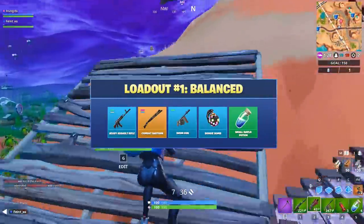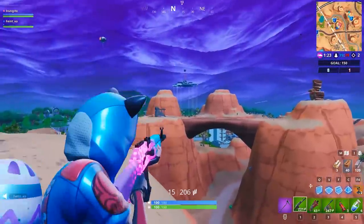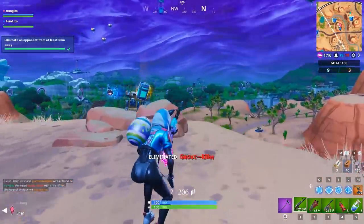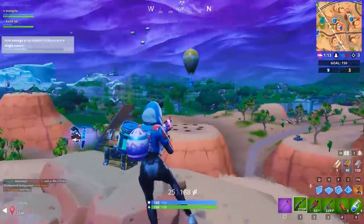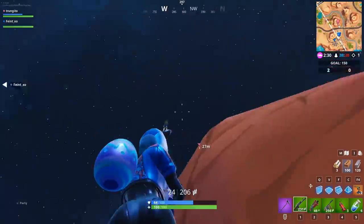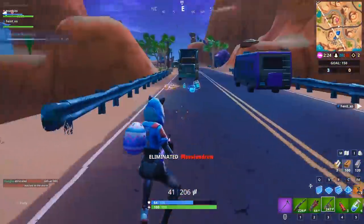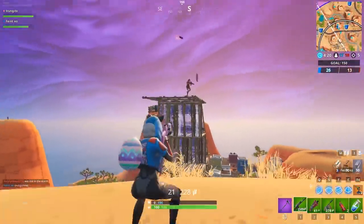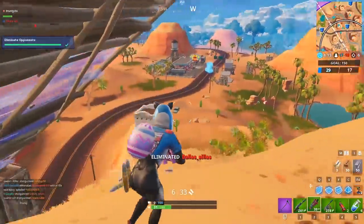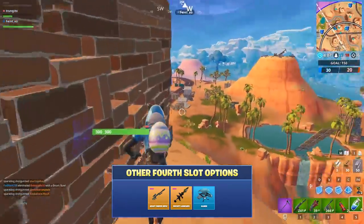This first loadout is one of the most effective because of how each weapon and item balance each other out. The corner of this loadout is the Heavy Assault Rifle, Shotgun, and the Drum Gun or SMG. Together, these three items are one of the most commonly used combinations for any loadout. You have solid midrange with your AR, and your shotgun swap into SMG or Drum Gun is great for close range. Finish off the loadout with a movement or control item in the fourth slot and healing in the fifth. The utility in this loadout is a matter of preference — this is the most balanced option already, so any item would work well in the fourth slot, whether that be a sniper, explosive weapon, or some sort of utility. Mess around with it and see what you like best.